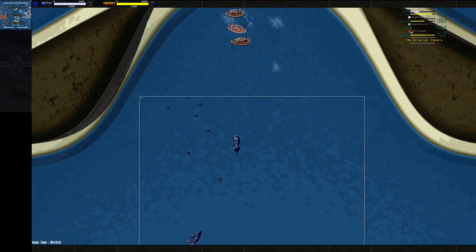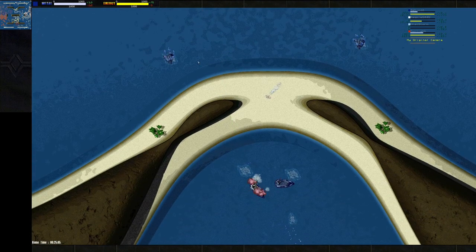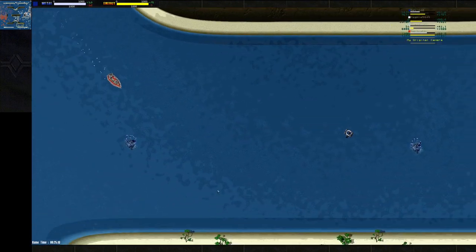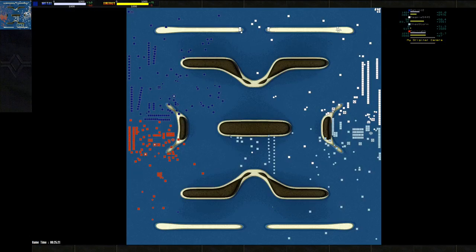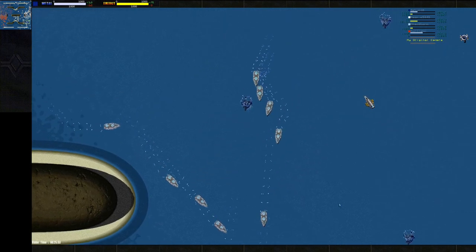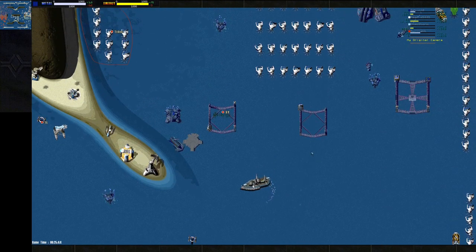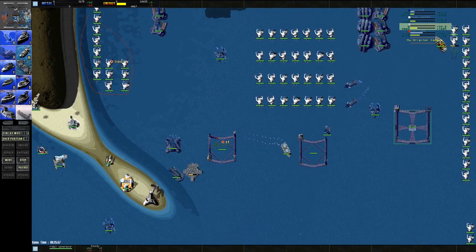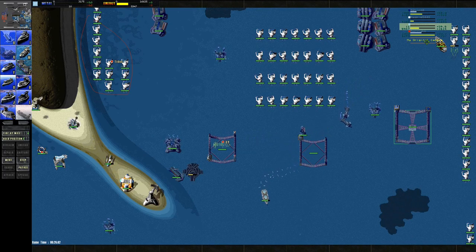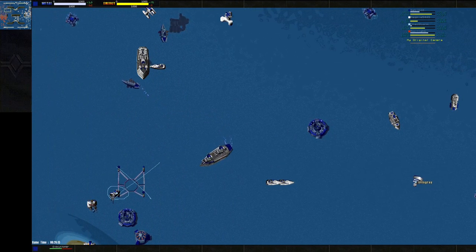Looks like I set up a minefield in the center here. I had plans to do it down south as well, but kept meeting resistance so it just didn't work out. I did manage to get two of those mines placed — nice. The torpedo launcher here should help. I had a nuclear mine, and the nuclear mine managed to get rid of it. So I do have a nice army of gunboats here.